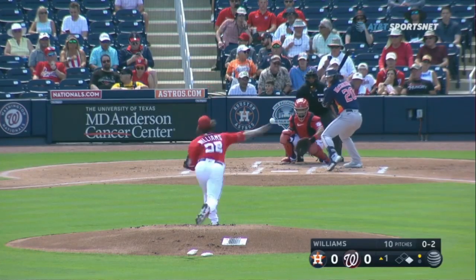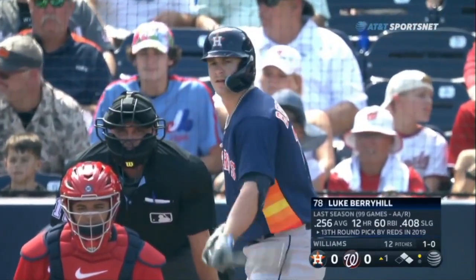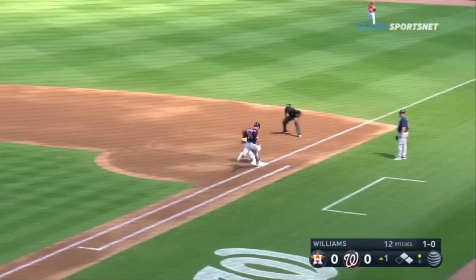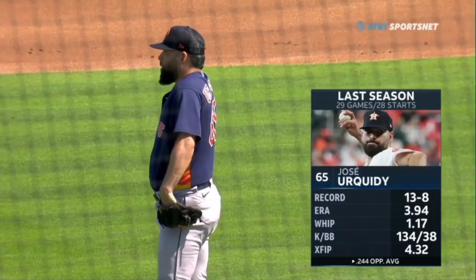He didn't play any center field for over a month. This one taps slowly and it's going to be trouble for Trevor Williams. Harry Hill, a catcher, is getting a chance to DH today. This facility with the Washington Nationals — the Nationals are the home team today. Possible double play ball. Jeter down, Jose Urquidy.